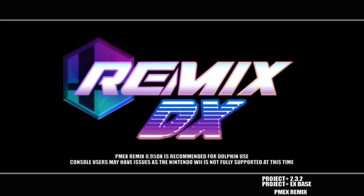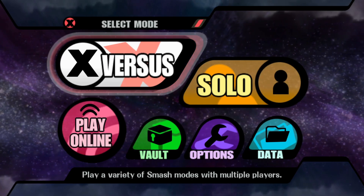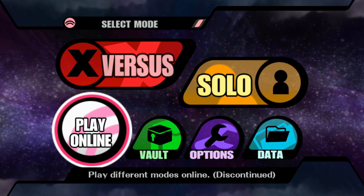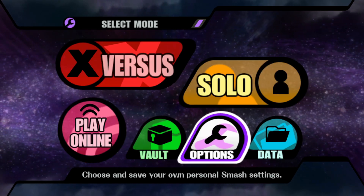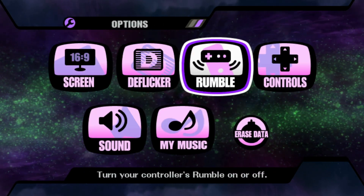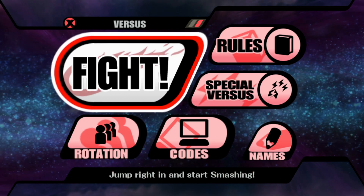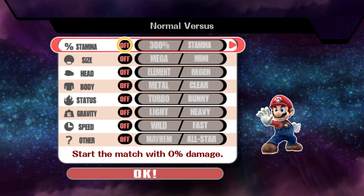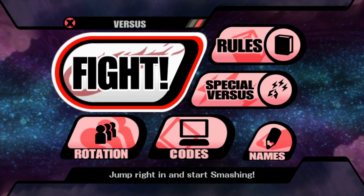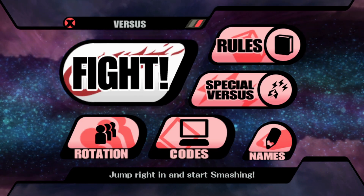The game boots up and loads, so let's get into it and take a quick look around some of the menus, the characters, and the stages, then we'll play a couple of games against a random computer. You can see we have a custom menu and custom music, and you still have access to all the settings which is nice. Pretty much everything is unlocked right from the beginning, so you'll already have special versus unlocked and all of the characters and special rules.